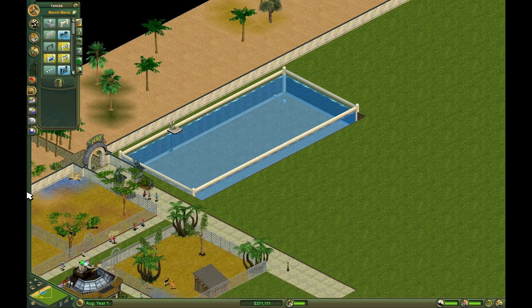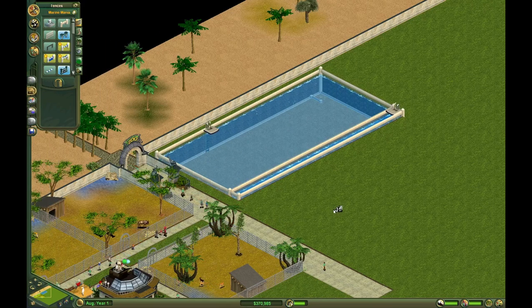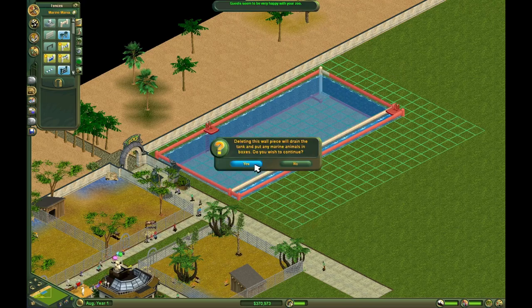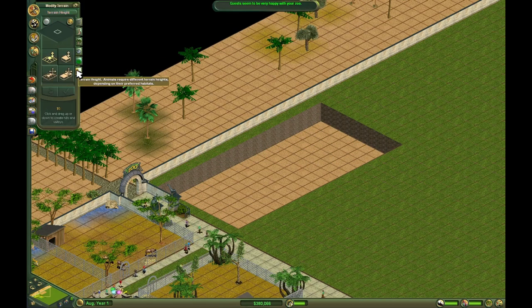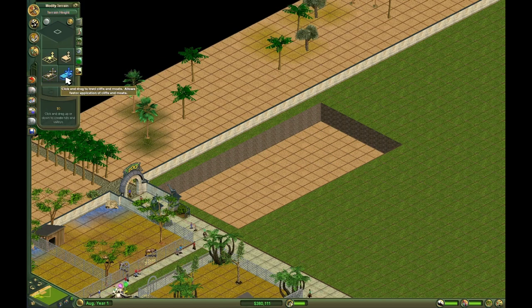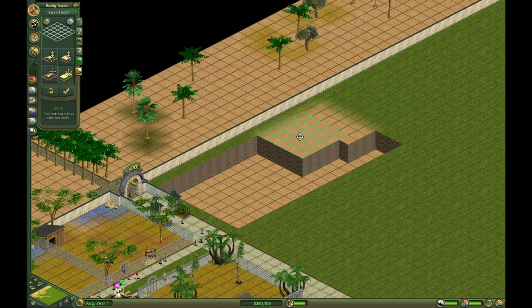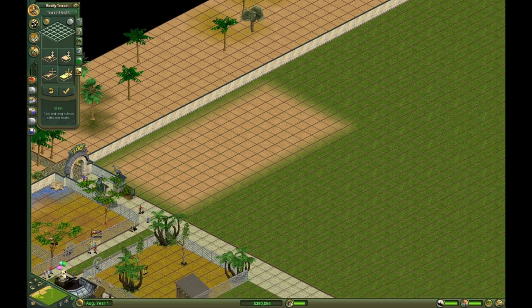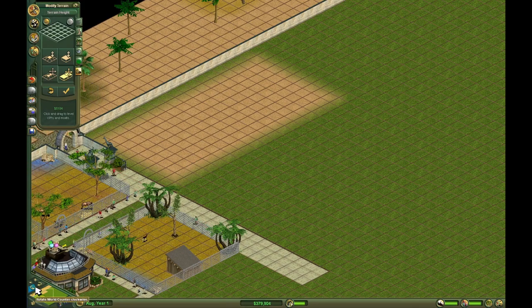And I can't just undo. My favorite. Level cliffs. Well, we learned a lesson and I don't think we wasted that much money.